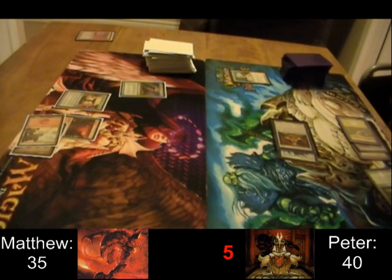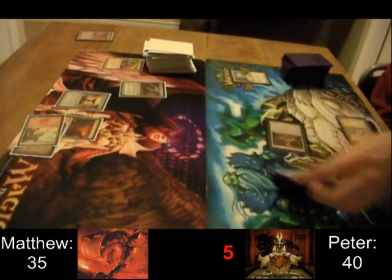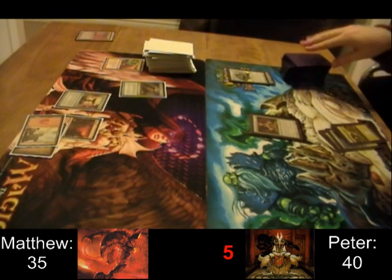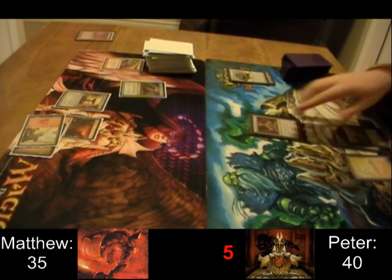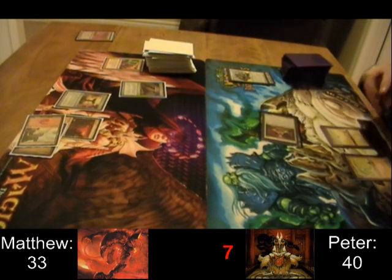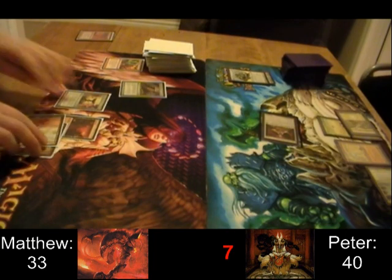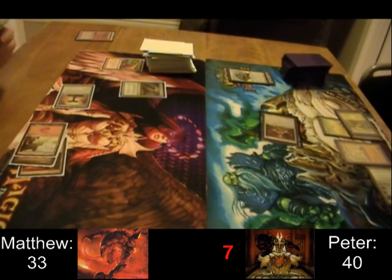And once again, this absolutely disgusting red card makes an appearance — Shattering Spree. Very timely: get rid of that equipment and Peter's mana. There's Core Haven once again. Peter drops a Cold Steel Heart — I've changed my mind, that is the best turn to play in a mono-color deck. That's super budget. Thran Dynamo — there's a good mana rock. So Matthew's way ahead in the mana game.